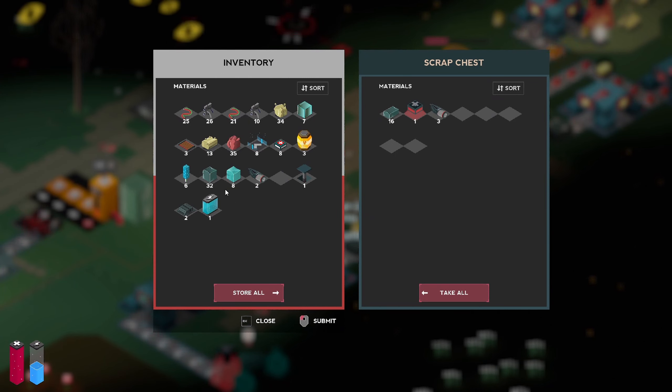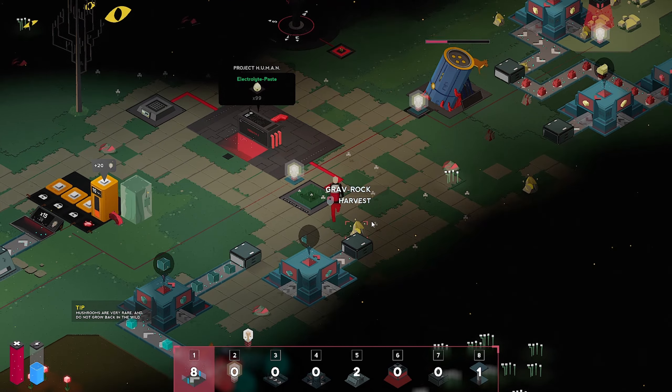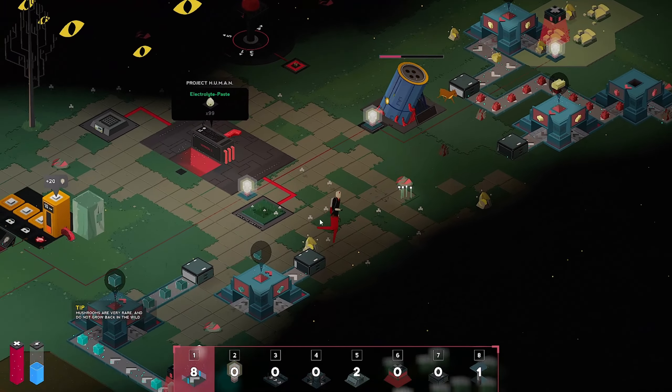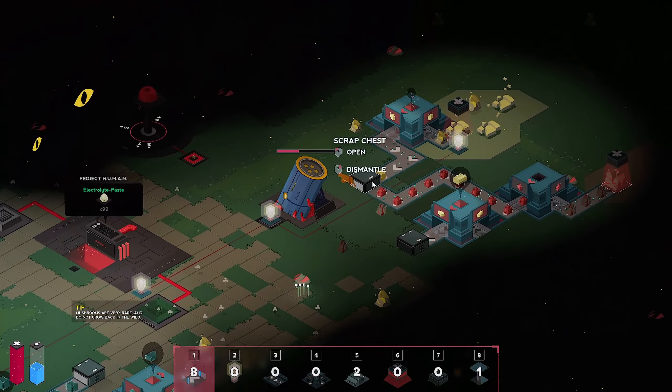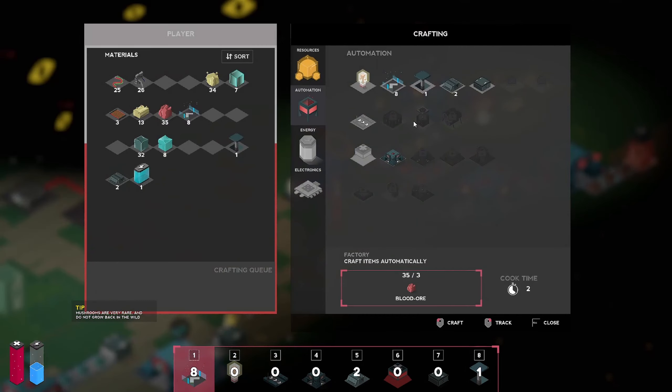I'm going to throw these in here — I need to make some space. For the health packs, for the honey in there. Look at all this scrap metal — I'll even put these extra stacks of scrap metal in there. It'll take some time for all that to fill up anyways. This is pretty full. Now that we can make these scrap boxes, let's make a couple of those.